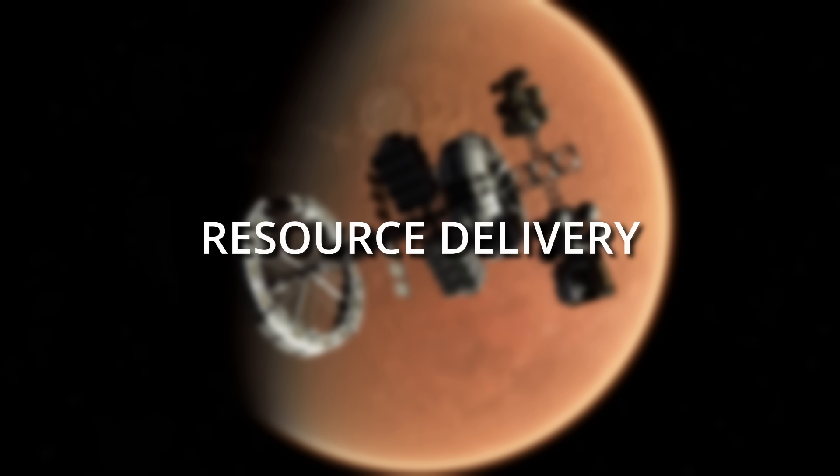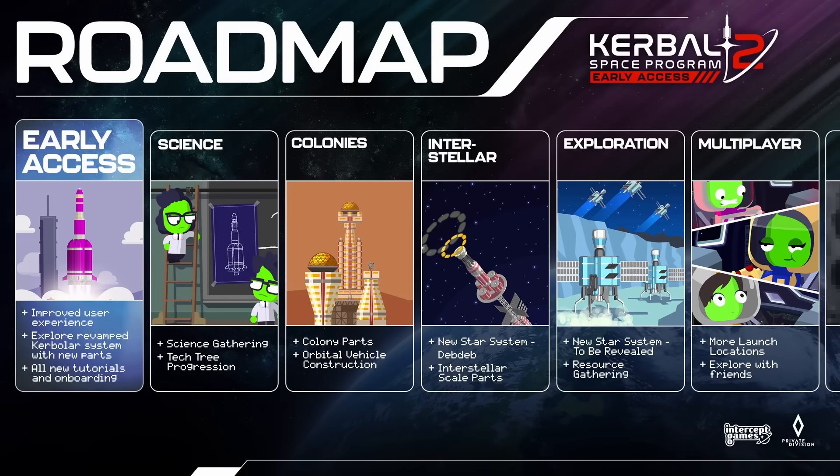Speaking of delivering things, this leads us to our next item: Resource Delivery. One thing I personally am looking forward to is a feature the developers call Delivery Routes. It will not arrive with the first colony update though — instead, it is planned for after interstellar travel — but Nate Simpson did drop quite a few more details about it already.